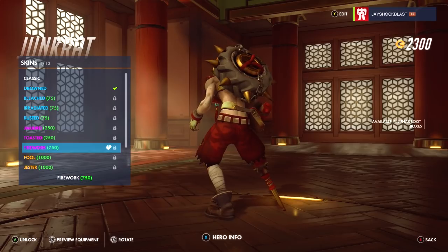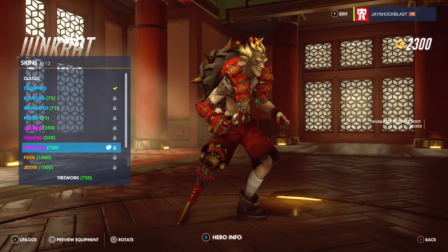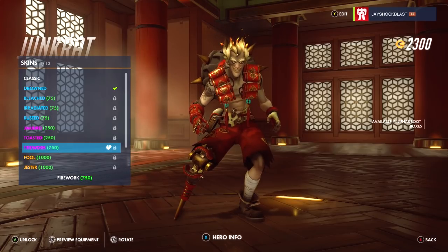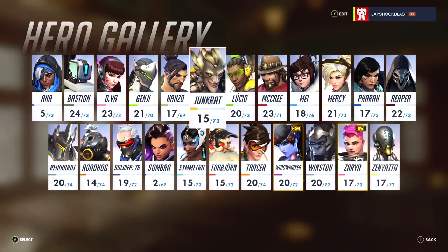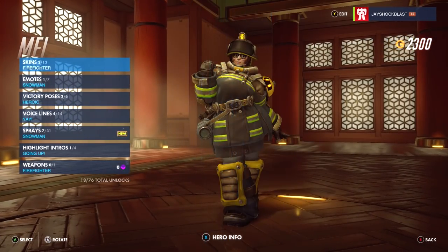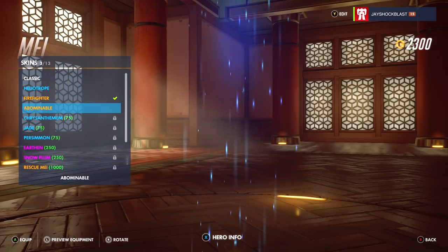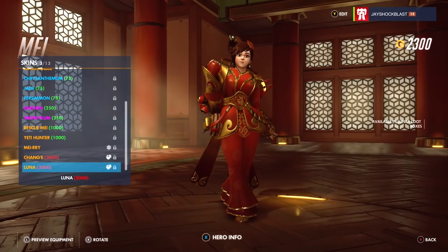I think Junkrat has one too — and there it is, Firework. There are 13 total. Some pretty cool stuff there. And Mei actually has two skins — and here we go, this one is called Luna. I like this one a lot; it's really cool.